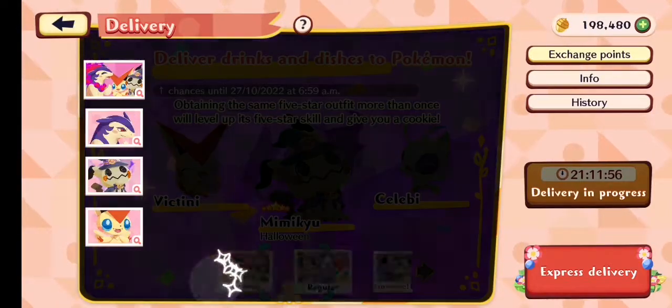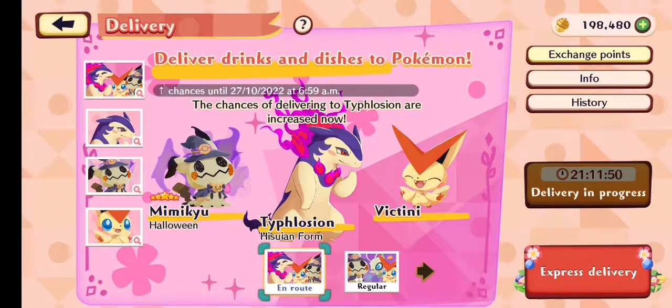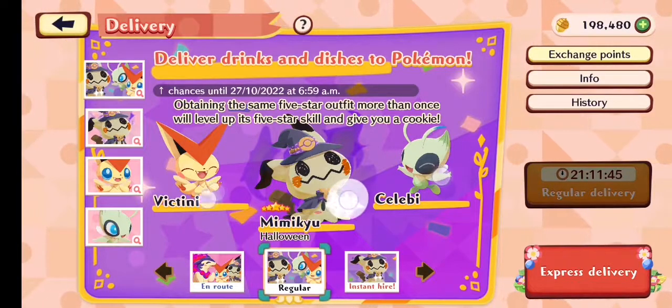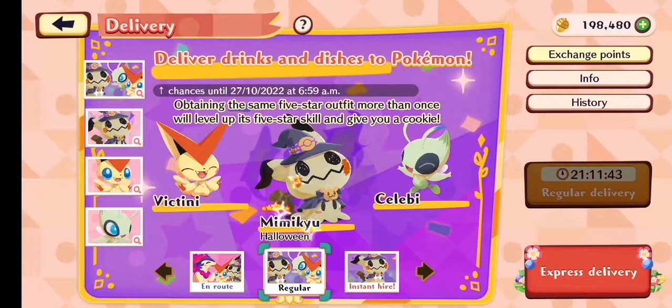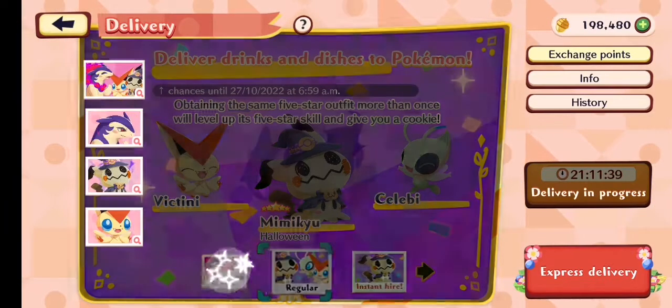As you can see you have this thing and this thing — these two are regular orders normally. But they all have boosted odds or something. So there's boosted odds for Sotheby, Victini, and Mimikyu. Mimikyu, what the hell — Mimikyu! In these, and that's until the 27th.